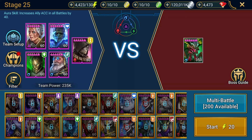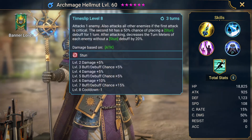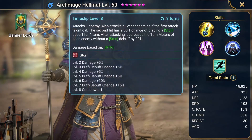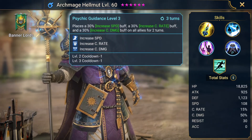Godseeker Nari is there for a safety net, just in case anyone dies. And then I have Archmage Helmet. The reason why I have him in there is for speed and the stuns. When he stuns them, the HP burn will tick pretty fast.